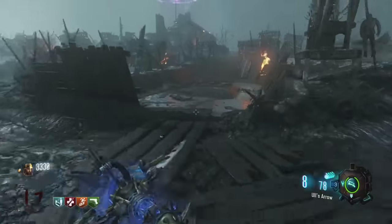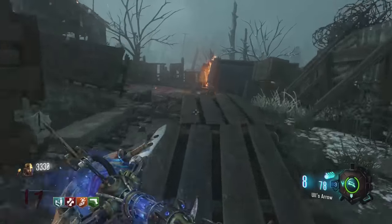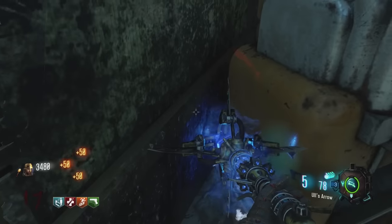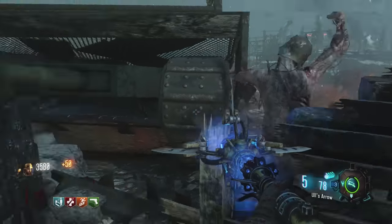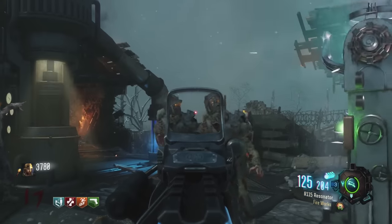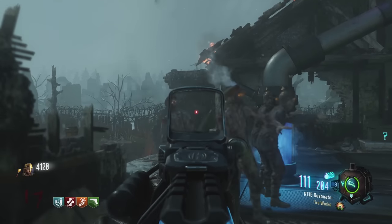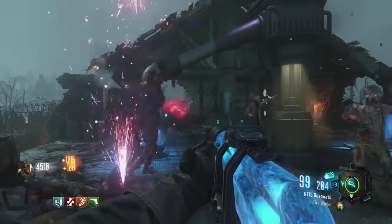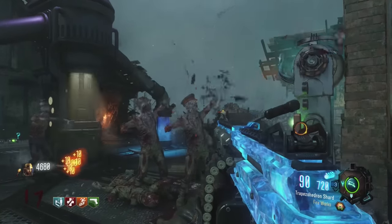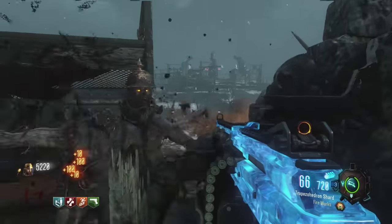Moving over to our final map, Origins. This is the Stamina Glitch — you guys are probably familiar with this one, it's been around since the beginning of the game. Next to the Stamina Machine, on the left-hand side, there's a corner we can go into. All the zombies, in a nice circle around us, are going to freeze in place and be running or stopping in place so we can shoot them. This is a really nice glitch. For those of you struggling on Origins, hop into this glitch anytime to get headshots, go for high rounds, and get money up to unlock the map. If you hop in this corner and the zombies attack you, just hop out and come back in.